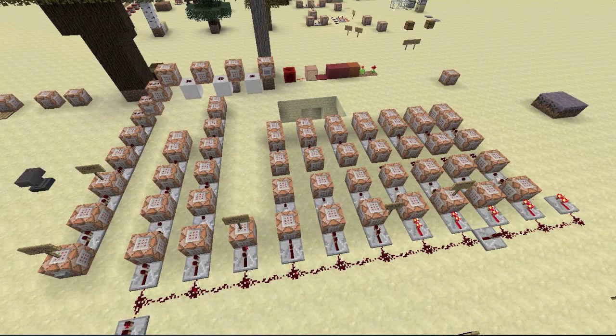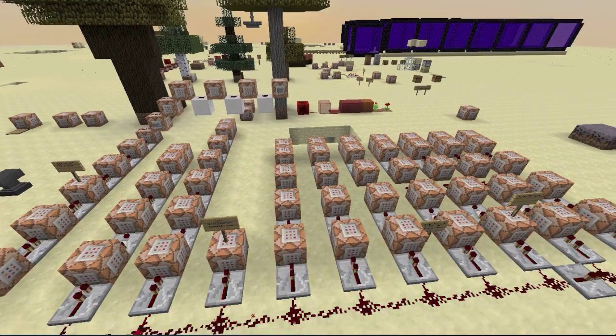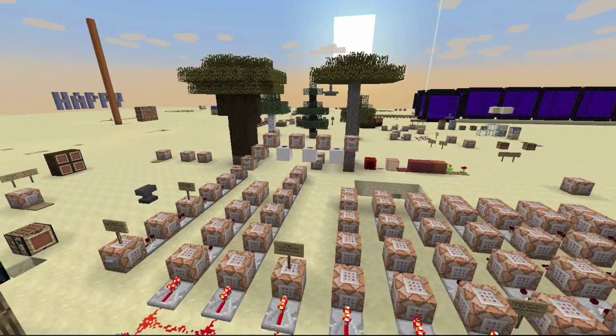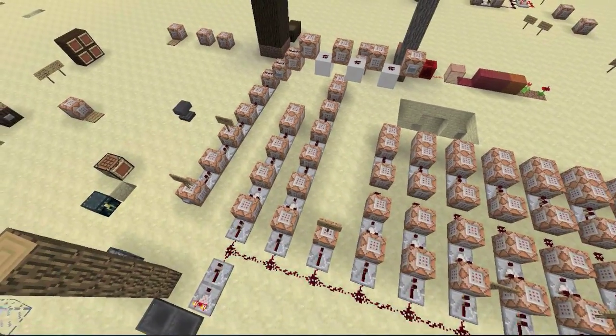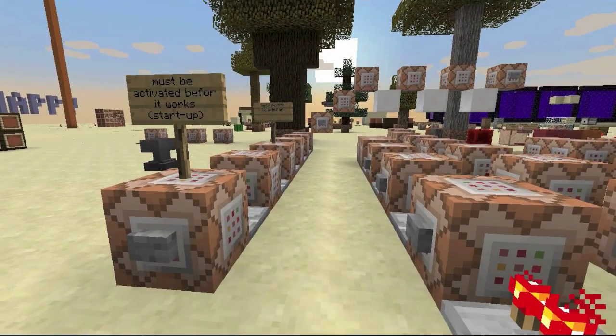This is enabled by the new stat.mineBlock and all the different trackable statistics added in 1.7. This is the main part of the system, and there's a little bit over there for one specific achievement, because not everything I wanted to make was trackable with the stat.mineBlock or stat.whatever stats. So that part is my own custom statistic that I had to set up. This all relies on scoreboards, if you didn't figure that out already.